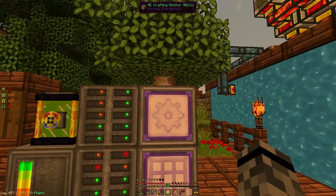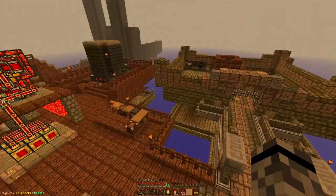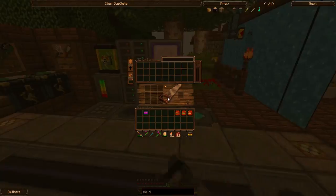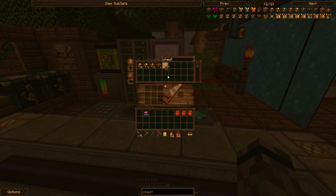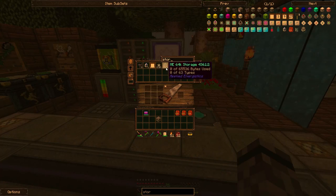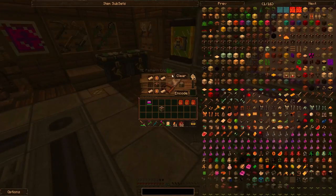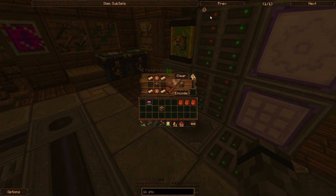But would that work? Let's just do a demo with the chest and then we can see if it'll work. Let's go with ME chests to begin with — let's get 10 chests. 1k storage cells — we just want some 1k storage cells.